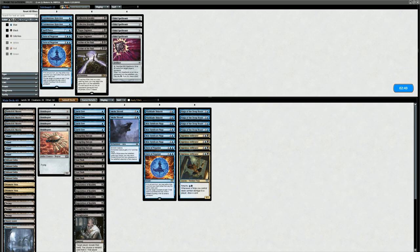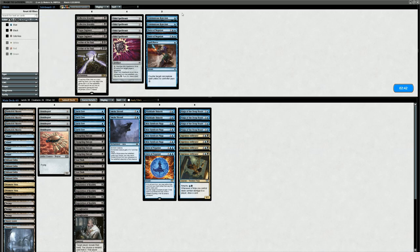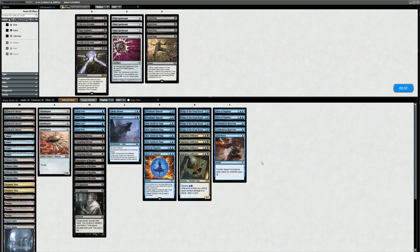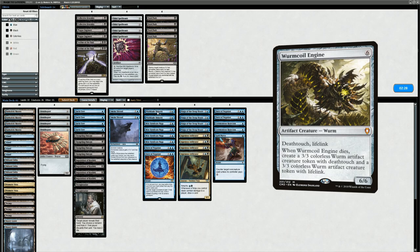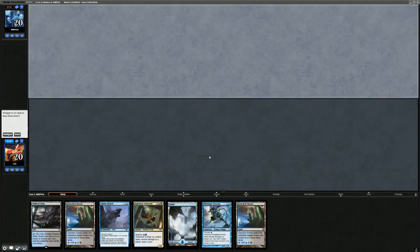Sideboarding versus Tron: definitely want two copies of Ceremonious Rejection, Spell Pierce, and two more Force of Negations — five counterspells coming in. Fatal Push doesn't do much, so that's an easy cut. One Mistblade Shinobi can bounce a Wurm Coil Engine so it's not completely dead, but overall they don't play tons of creatures we want to be bouncing. I think Smoke Shroud is still better. We won't cut any enablers.